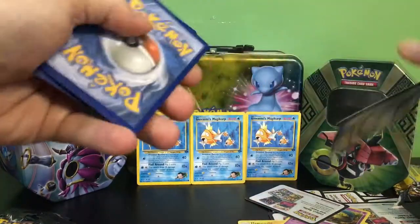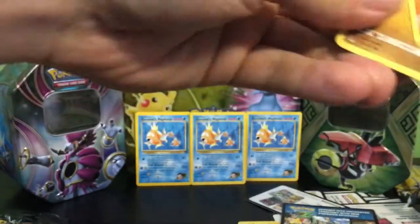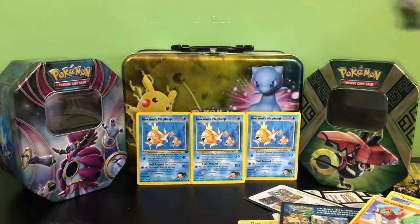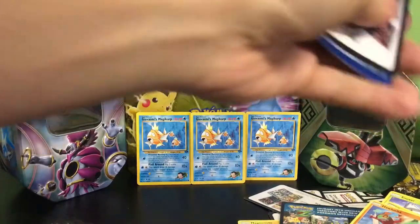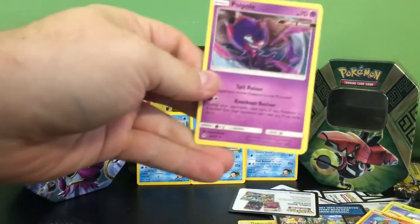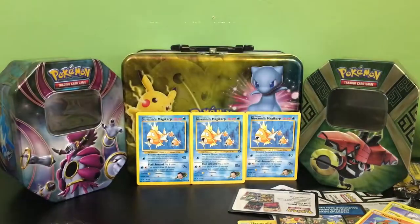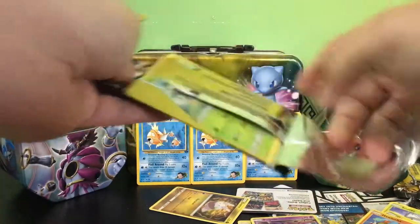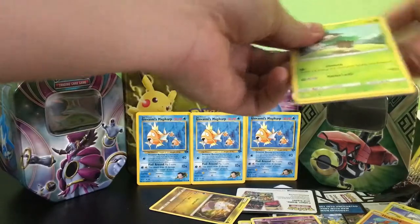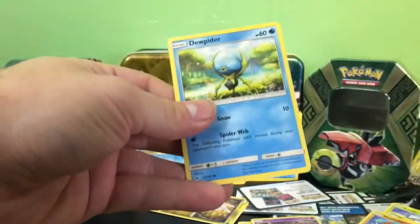That one was hard to open and I'm making a mess with the cards. We have a Hawlucha, a Goomy, and a Snover. Two more packs — on my lost board, Greninja. We have a Hawlucha, a Goomy, and an Unidentified Fossil reversed, so it's only an uncommon. Last pack here — we have a Unit Energy, a Skiddo, and a Dewpider — so we put all these in a pile and move on to Ultra Prism.